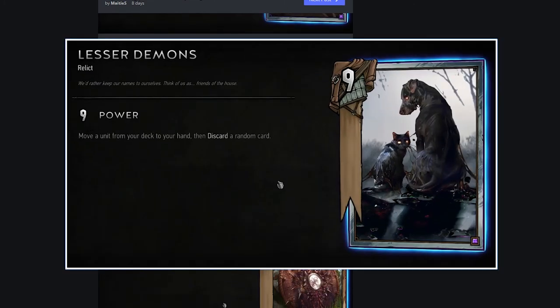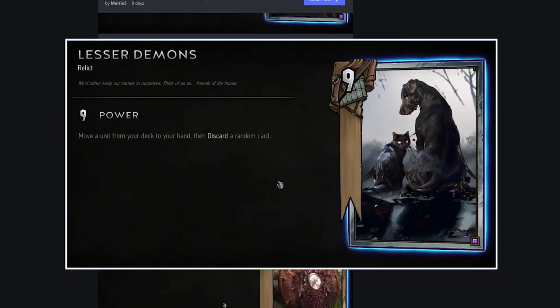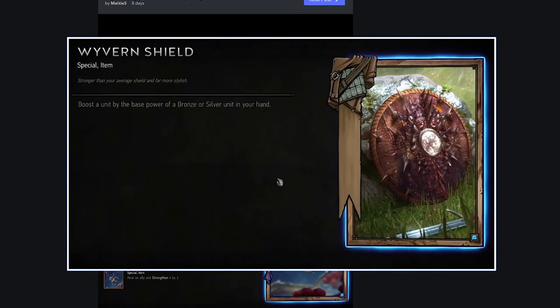Lesser Demons, neutral: move a unit from your deck to your hand, then discard a random card. This seems really powerful in Skellige - you tutor a unit from your deck and then discard, say, a Berserker or whatever. Assuming you get to pick whichever unit you want, and even if the unit has to be bronze it would still be really good. I like this card a lot.